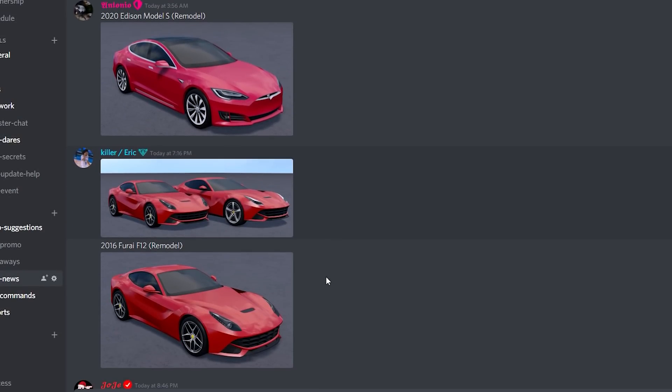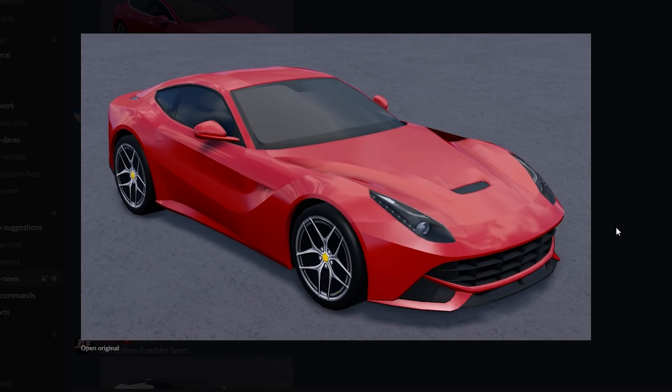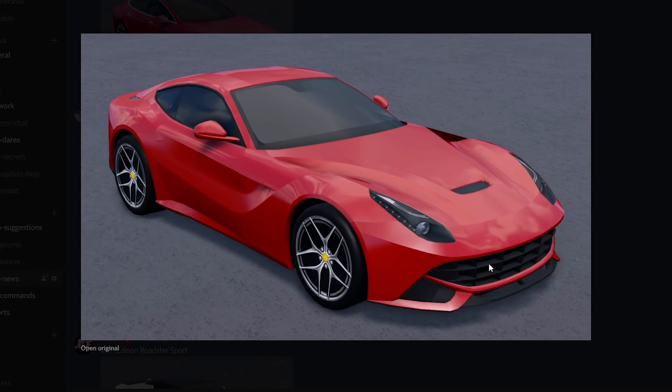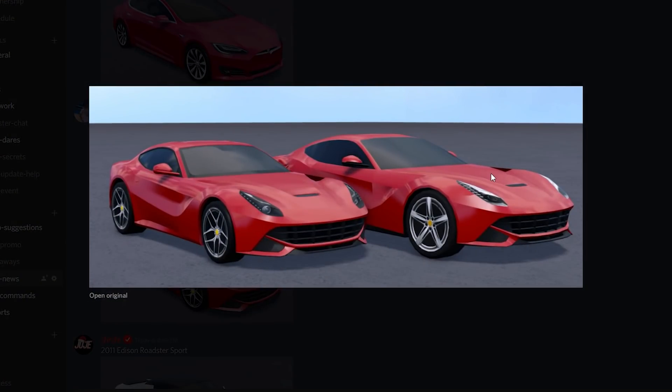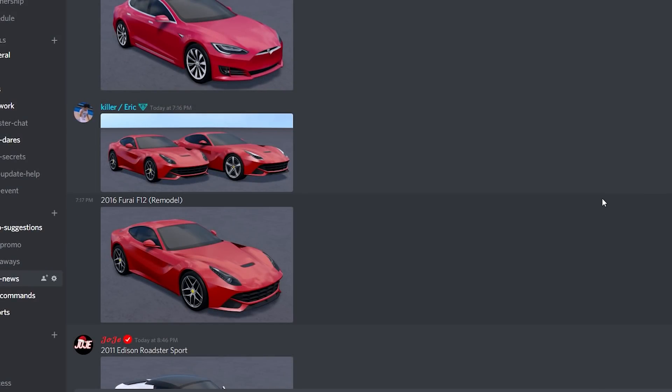They are remodeling the 2016 Ferrari F12. This car is already in the game. Here's an image of the old car beside the new one — the one on the left is the new one, the one on the right is the old one. The size difference is noticeable. Look at the comparison on those headlights — the new 3D version looks so much better than the old one. I'm super glad they're remodeling this car because it's very underrated, and I wonder if a bunch of people will now drive it.